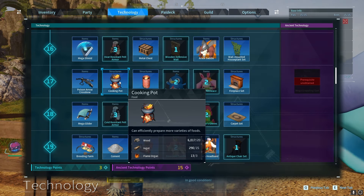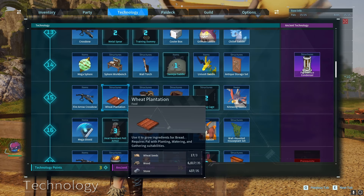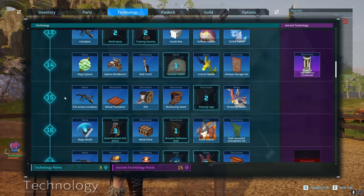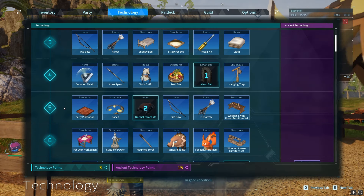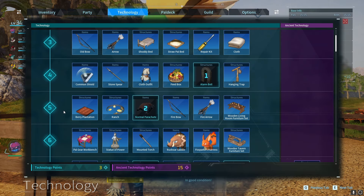You're going to want to unlock the cooking pot, which you can unlock at level 17. Then you're going to want to unlock the wheat plantation and the mill, which you can get at level 15. You're going to want a cooler box as well, which you can unlock at level 13. And you're going to want to make sure that you have the berry plantation and the ranch unlocked, which you can unlock at level 5.